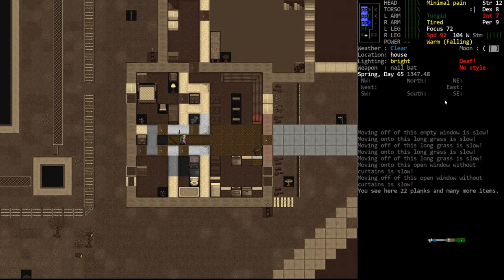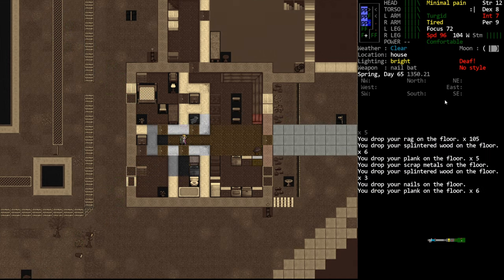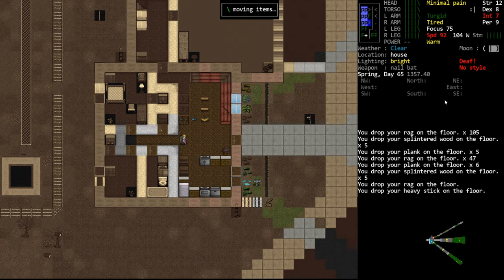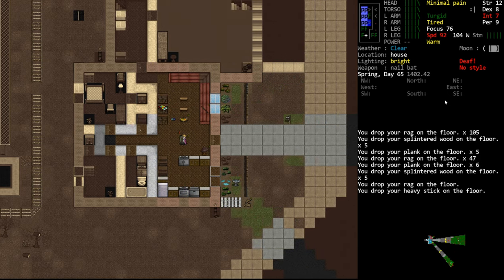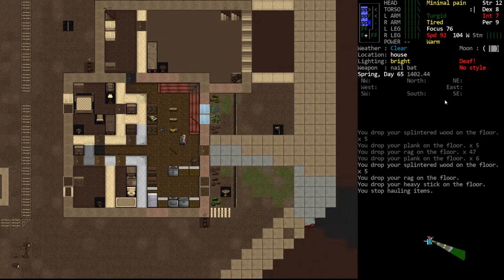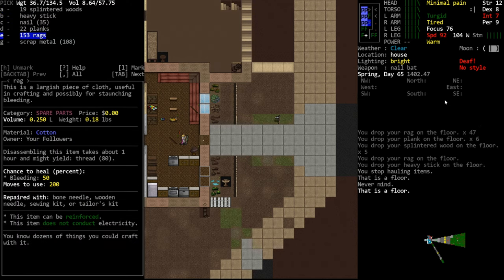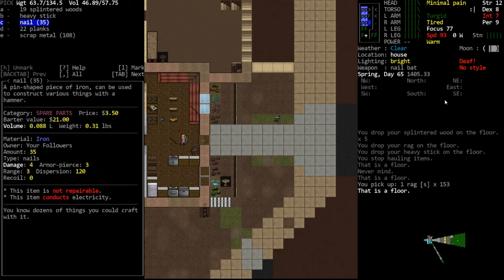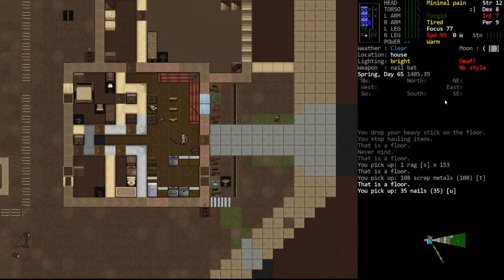We're using the haul command, which is the backslash key — same key as the vertical pipe. You'll see it's very slow moving; each movement is taking us about two minutes and forty seconds. That's because there's an enormous number of items here. We could pick up as much as we could carry to haul less stuff and move much quicker.